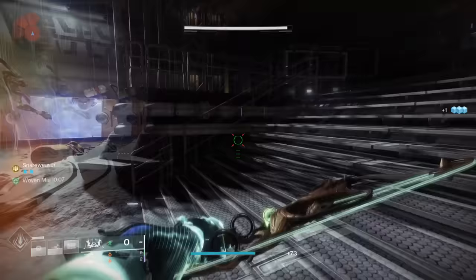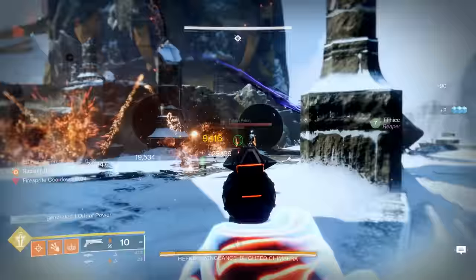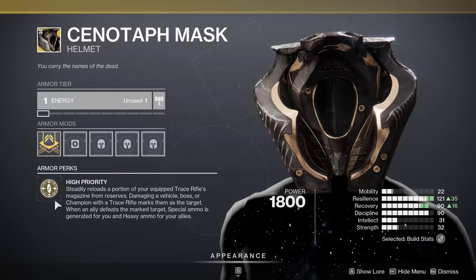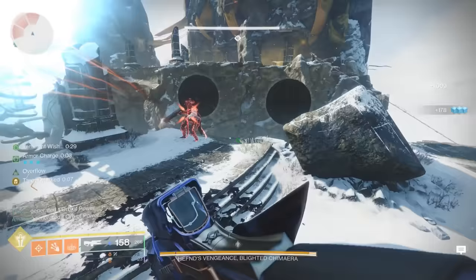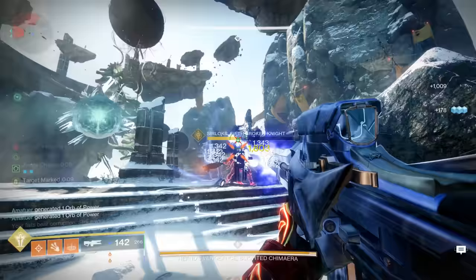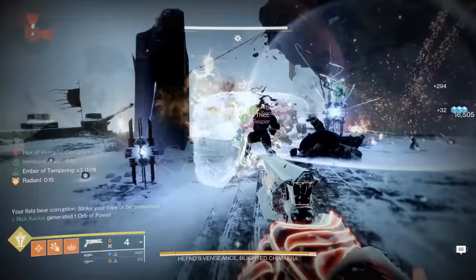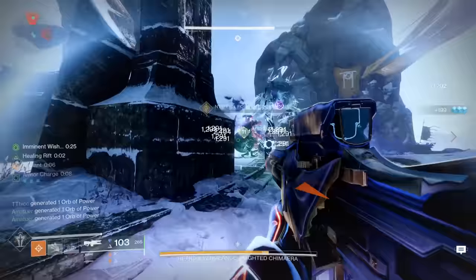With that important information covered, here is the number one exotic I would buy as a free-to-play account — the Cenotaph Mask for the Warlock. This thing is nuts. It is a heavy ammo generator. As long as you're using Trace Rifles, which are easily incorporated into your build, you simply shoot a high-value target. That's going to make that target glow red, and then when your allies take that guy down, it's going to spawn heavy ammo for your allies and special ammo for you to top back up on your Trace Rifle.